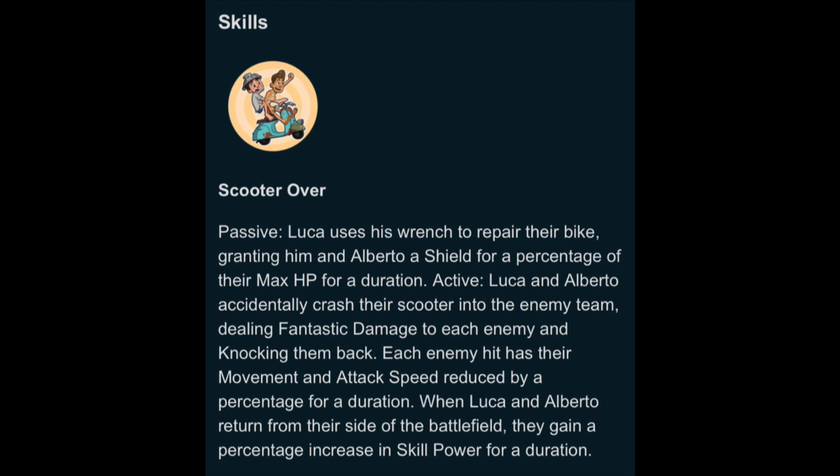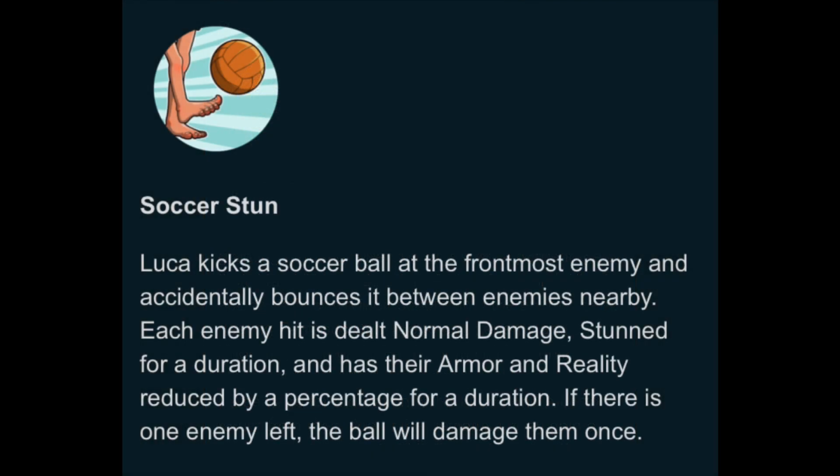Next up is Soccer Stun. Luca kicks a soccer ball at the frontmost enemy and it accidentally bounces between nearby enemies. Each enemy hit is dealt normal damage and has their armor and reality reduced by a percentage for a duration. If there's one enemy left, the ball will damage them once. This probably means they're not on the Vespa the whole time, which is a little sad, but the soccer ball is a memorable scene from the movie so it makes sense.